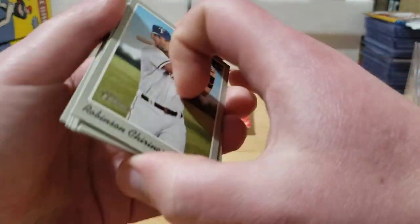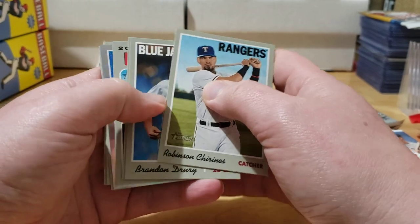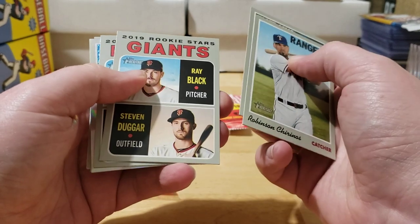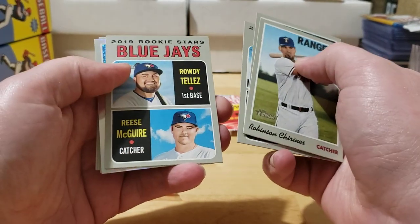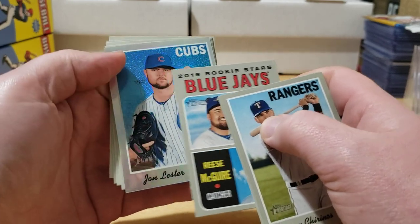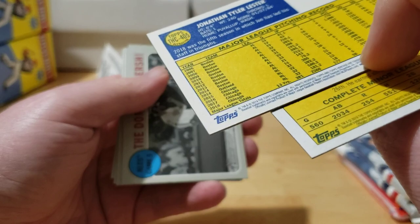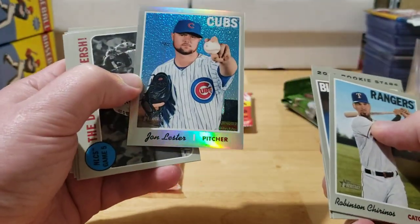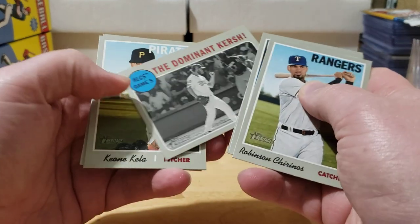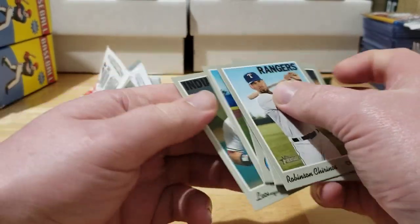Checking Heritage again — we got a chrome parallel in there! Chernos, Brandon Jury, Ray Black, and Steven Duggar. Also Roadie Tliz, Reese McGuire, and a Lester numbered out of 570. Not a Cubs fan but that's a cool-looking card. Also Dominic, Kershaw, Syndergaard, and Leonis Martin.